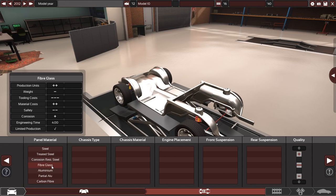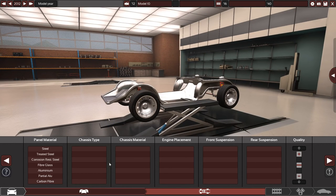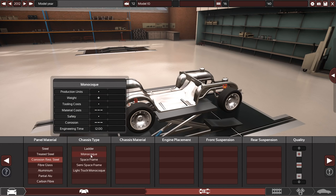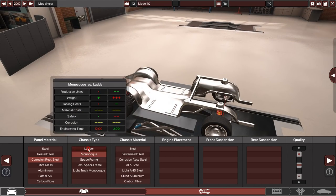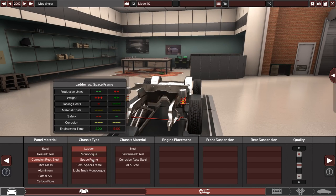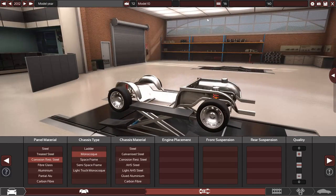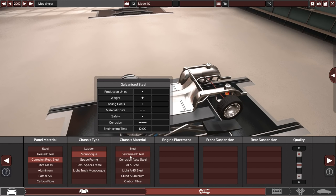For panel material, we're not going to make it a full race car with carbon fiber — that's not really the plan. I'll probably go with corrosion resistant steel; that seems like a good way to go. For the chassis, we want something slightly better than just a ladder, but not quite the full space frame — we're not a truck. So let's go for a monocoque chassis, and we'll keep chassis material as corrosion resistant steel as well.